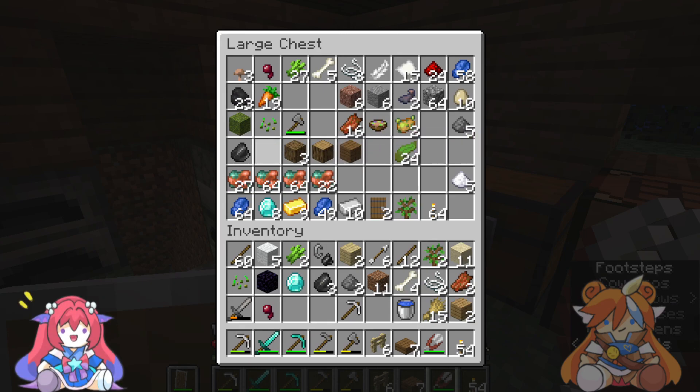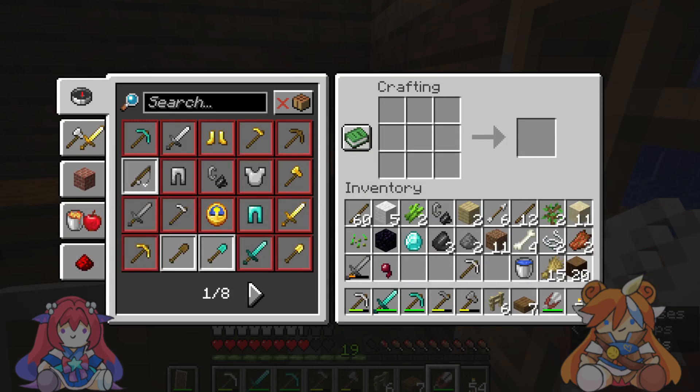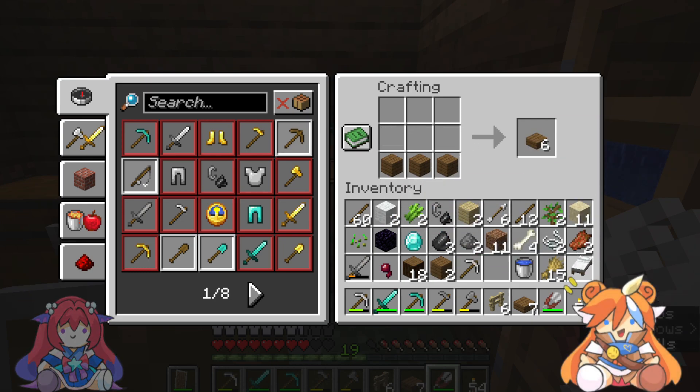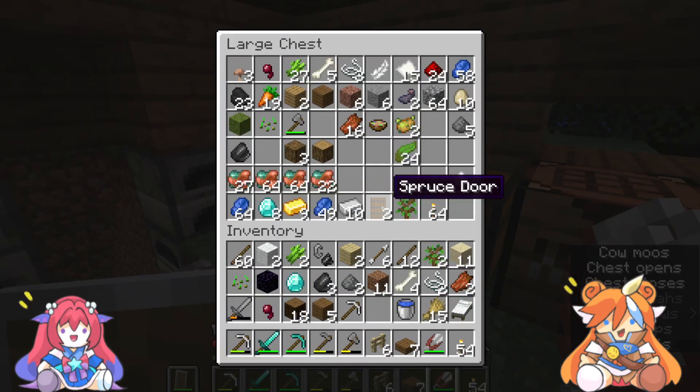I don't even know what I'm- I think these are diamonds, but I don't know if I'm getting anything. You have to use an iron pickaxe. If you're not- if you're still using a stone, it's not going to- it's just going to break the wall.